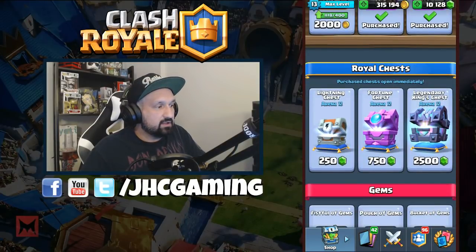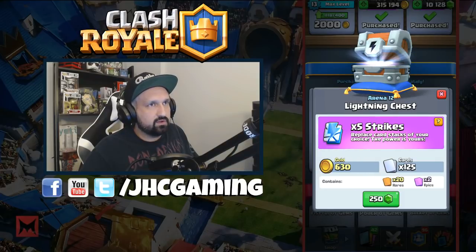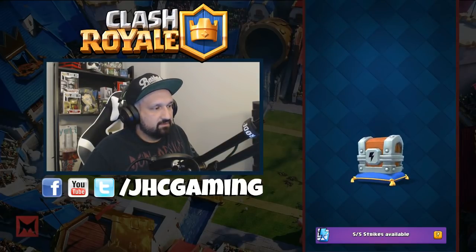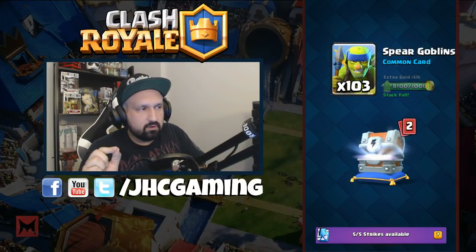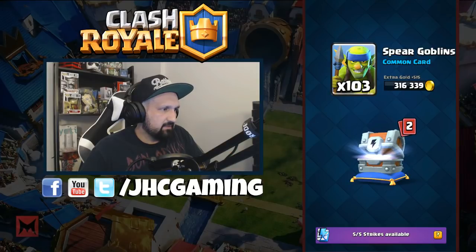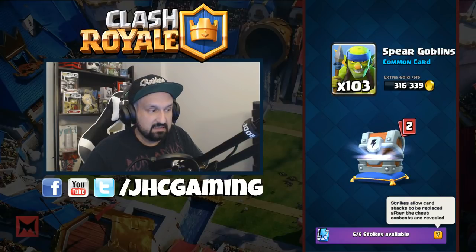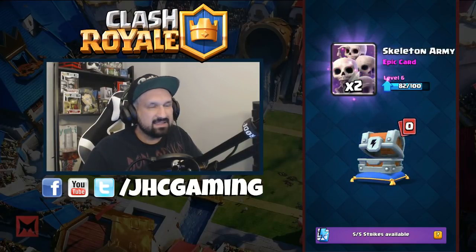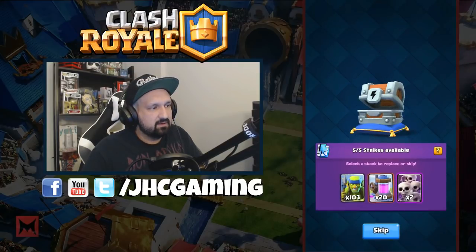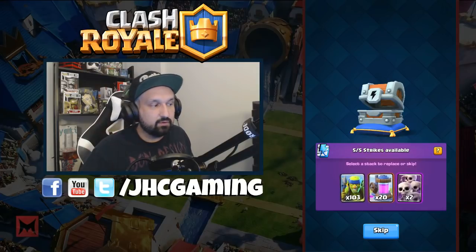Let's go — new chest. We're gonna start with the smaller one. Five strikes, replace card stacks of your choice. Very curious about that one. Five strikes available, they show you one by one. The gold is a bit smaller — I think it used to be 800 gold. Spear goblins... so strikes allow card stacks to be replaced after the chest is opened. I would definitely replace the epics.